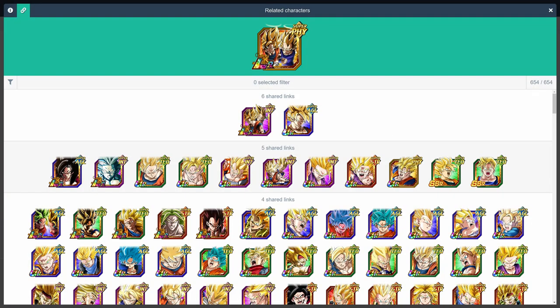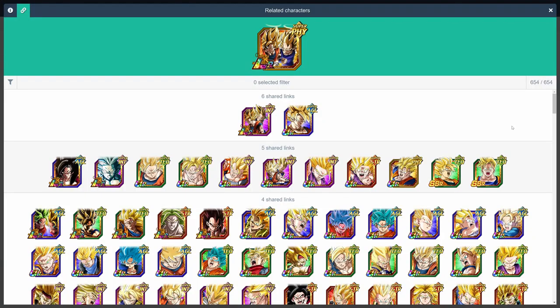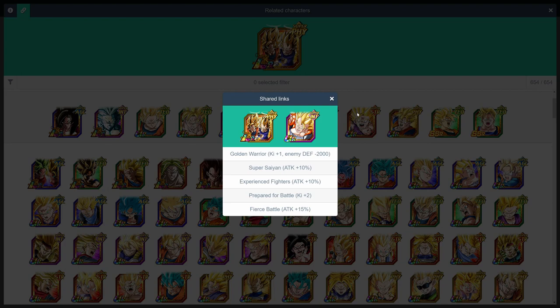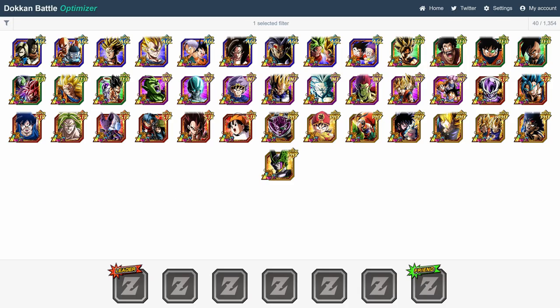On the flip side, LR Gogeta obviously links amazingly well with LR Vegito, but AGL Transforming Goku is actually the better partner here, giving one additional ki over Vegito. A lot of the great linking partners for LR Vegito also work for LR Gogeta too. As far as Fusions units go, INT Gogeta is the best for links, but the other Super Gogetas are great as well.